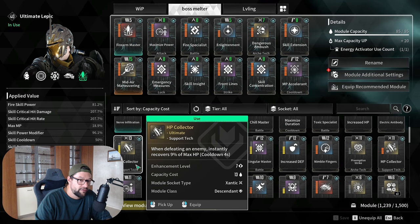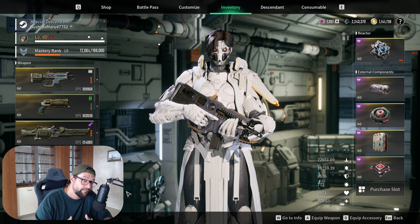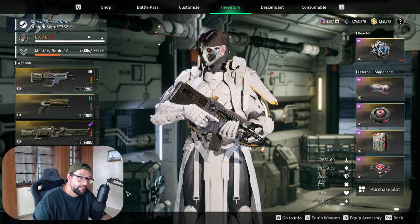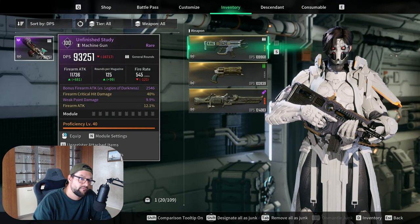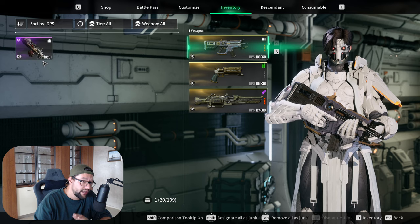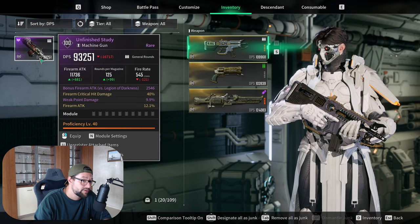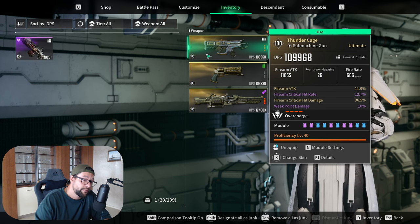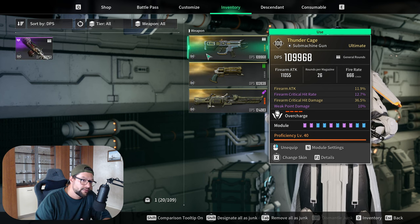HP Collector is also a very important mod. I have a best mods video on my YouTube channel covering survivability, mobility, damage, and more — make sure you check that out. Now let's talk about weapons. There are a few types: blue weapons you get in the beginning are basically garbage — just use them until you get purple weapons. Once you get purple weapons like Thunder Cage, which is handed to you for free through the story, you should start using those.